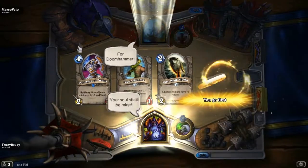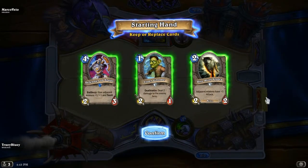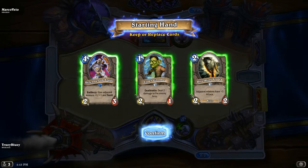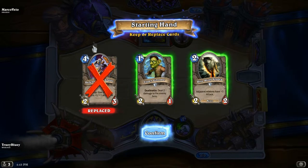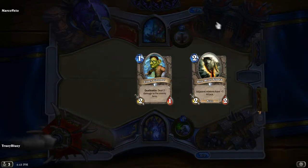Alright guys, we're going to do about one game here with this deck because this video's already long enough. This hand is pretty good already with the Leper Gnome and Dire Wolf Alpha. I'm going to get rid of the Defender of Argus because it's 4 mana — I don't really need it here. Leper Gnome is just great, and Dire Wolf Alpha is questionable but good in this case against a Shaman because you can kill lots of Totems and taunts. Let's see what we get.